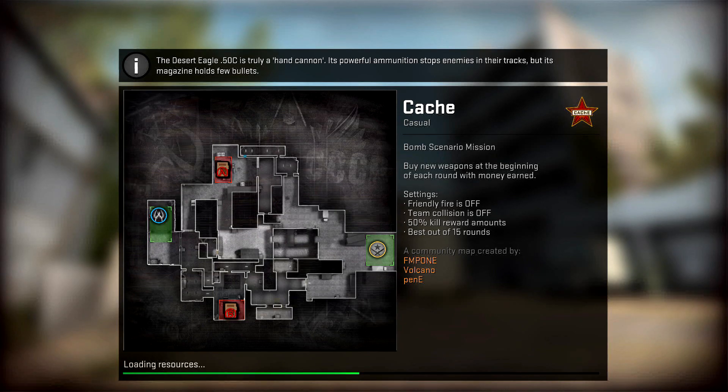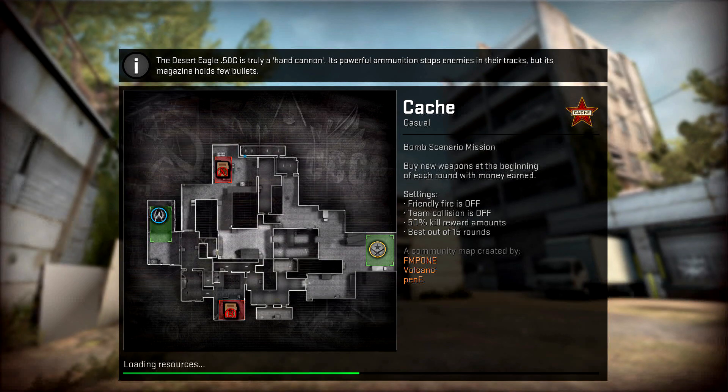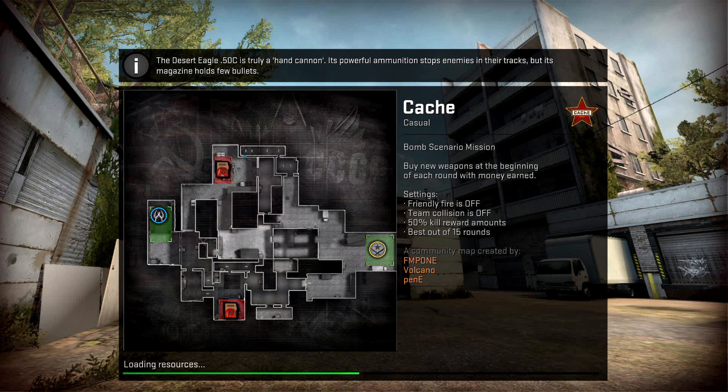This is the part where we're going to start using the config files from the description of this video. First, we're going to use server setup to set up the server, which will give you the infinite nades, show impacts, and all those sorts of things.